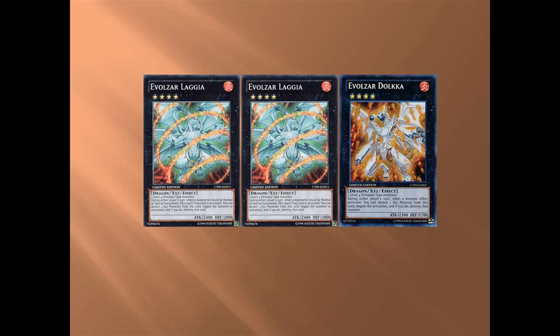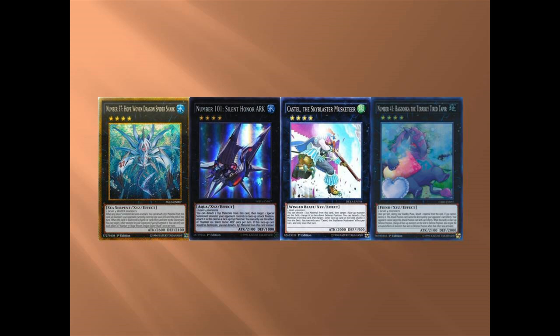Next is Dolkka. Mainly use this when your opponent has a board and you want to say they can't do anything. If I already have Laggia on the field and I need something else — most of these extra deck cards are very situational, but when used in the right situation they're very good. Don't have to use it often, but in the right spots it's very good.